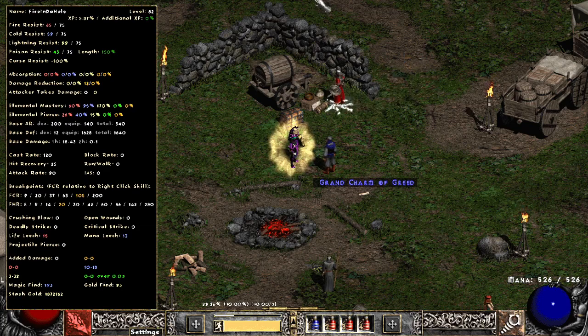You can see some of the stats on the screen. Definitely need some resistance work, especially poison resist. It can do Hell, not well, not to the point that I really want to charge anyone to do it.